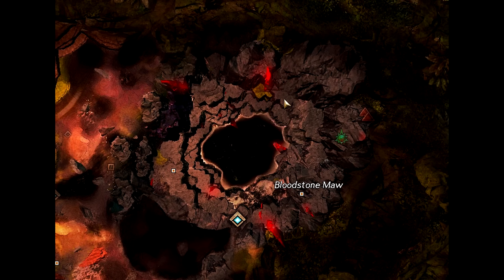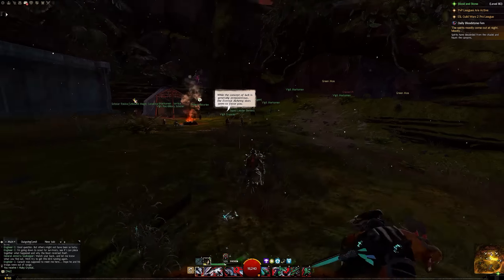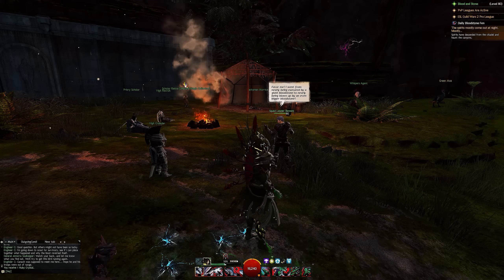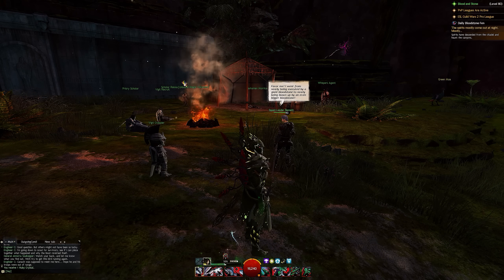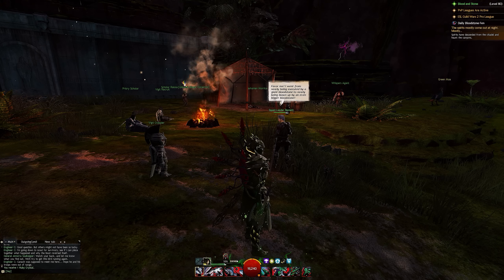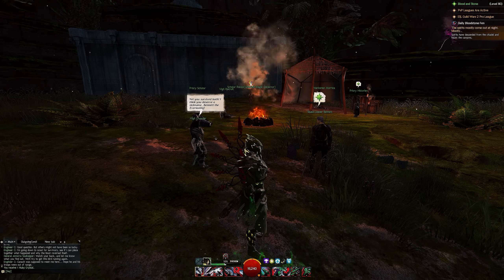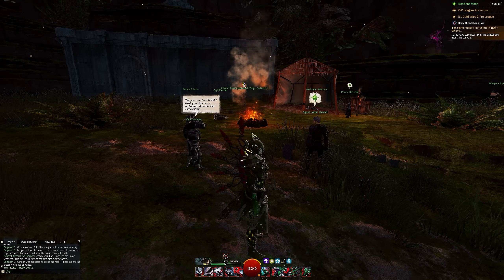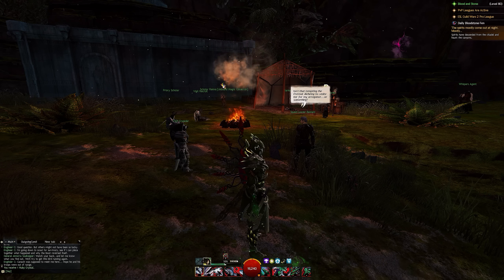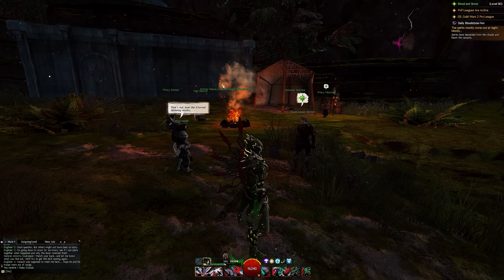There is also a jungly area in the map where you'll find a stranded squad of Pact, including Squad Leader Bennett. In-game dialogue has the character reference nearly being executed by a giant bloodstone and then nearly being blown up by an even bigger one — yet surviving both, earning the nickname Bennett the Everlasting.